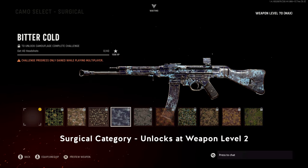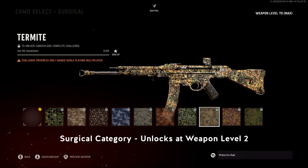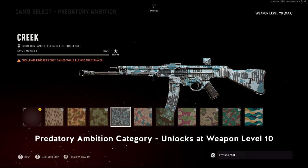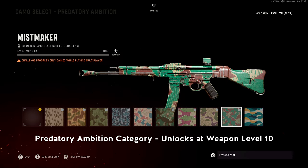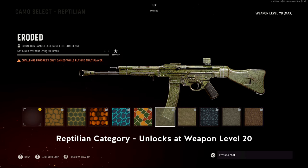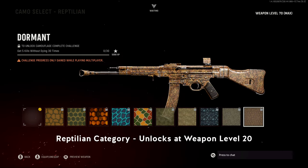The Predatory Ambition category is unlocked at level 10 and requires 50 multi-kills, which are double kills or higher in this game. The Reptilian category unlocks at level 20 and requires 5 kills without dying, 30 times — also known as Bloodthirsties, dating back to around Black Ops 2.